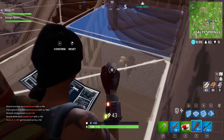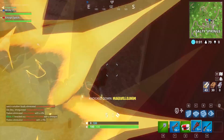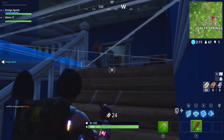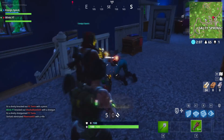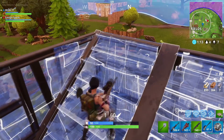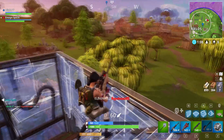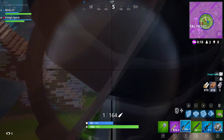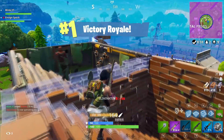The best way to give yourself an advantage without any issues is the floor method — place down a floor right before you reach the stairs. Instead of dropping below you can peek from above. If the opponent pulls out his pickaxe, confirm the edit and take a shot. If he starts shooting at your floor, keep rebuilding it and confirm the edit once he needs to reload, or catch him out by opening it as he shoots. That's it for this guide — hope it helps when fighting inside buildings or pushing them. If you enjoyed, a like and a sub would be greatly appreciated. Hope you have a great rest of your day or night and I'll see you on the next one.